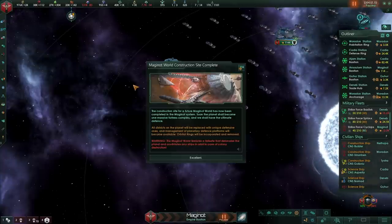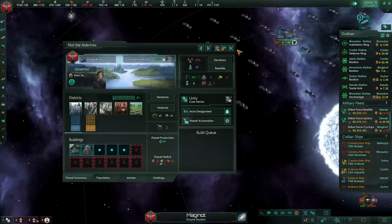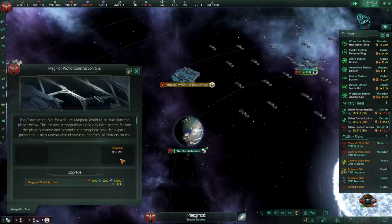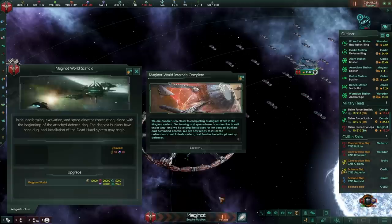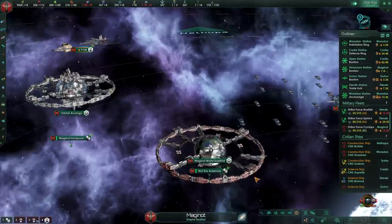As soon as the construction site is set up, you will be presented with the following: all districts on this planet will be replaced with unique defensive ones, and managing of planetary defense platforms will become available. This is all done in a special screen. There is also the ability to blow up the entire planet and annihilate any ships in orbit in case of colony destruction. So if somebody decides to bombard this place, they're going to run into some serious problems. You will need to upgrade this again — for another 5,000 minerals and 15,000 alloys, you'll get the internals up and running and your initial Maginot World.